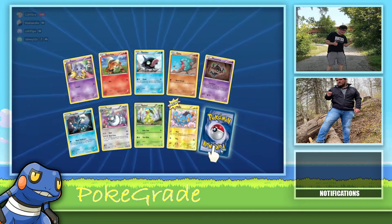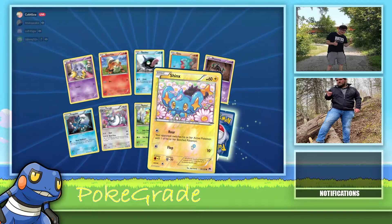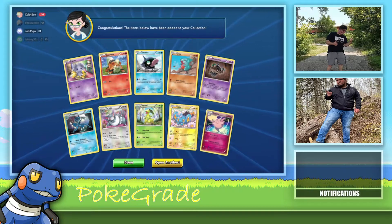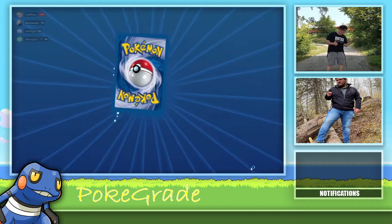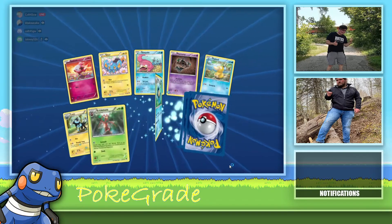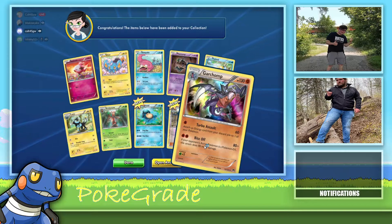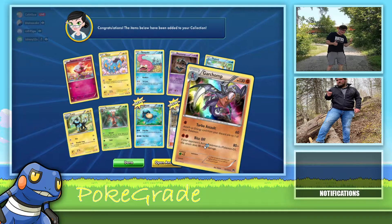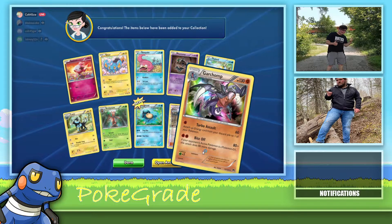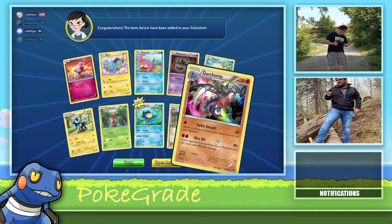Boar beetle. Nice, and a Oranguru — that's annoying, everybody loves those. A Drampa, or beetle, kind of an annoying ability. Some Rebel Clash.